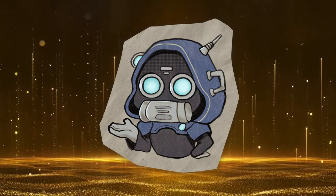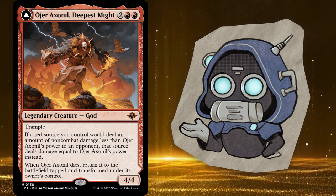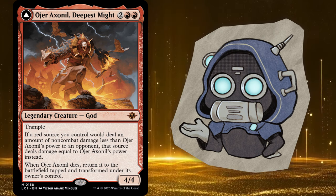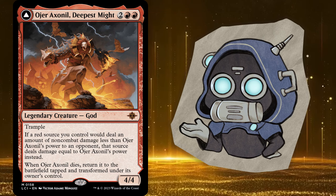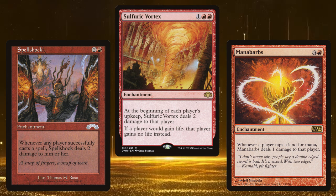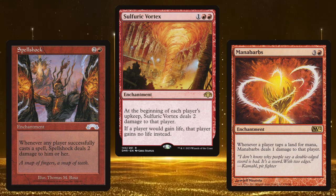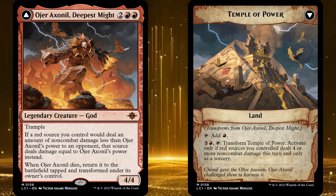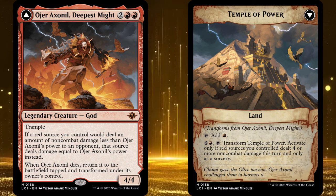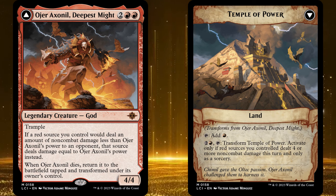Let's finish with a few examples. The new Ogier Axanil, Deepest Might is a great option — you basically crank up all the damage of your red punishing effects, but since the buff to the damage is only dealt to your opponents, he breaks parity for all the symmetrical effects. Cards like Spell Shock, Sulfuric Vortex, and Mana Barbs can be devastating when cranked up to four damage a hit, and for you, you're not taking as much. Plus, the Ixalan gods are really awesome since they have so much resilience, and dealing non-combat damage in this burn-y deck should be pretty easy, so you can flip Axanil back relatively easily.